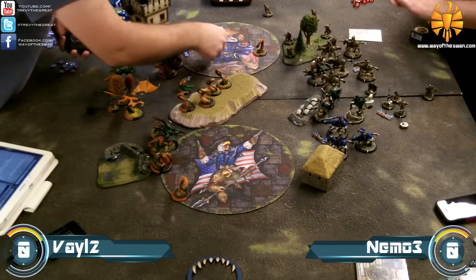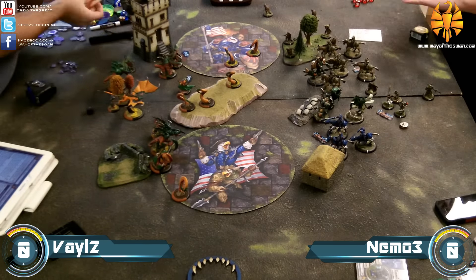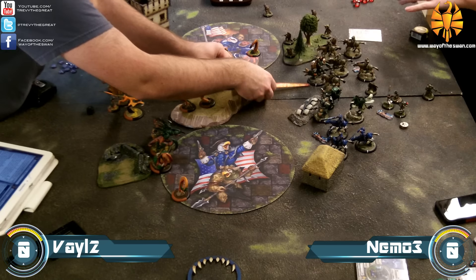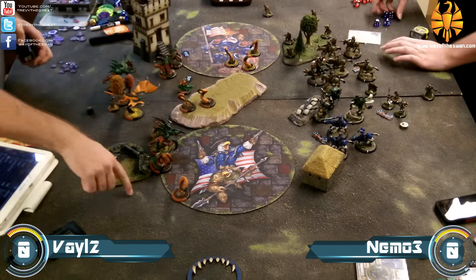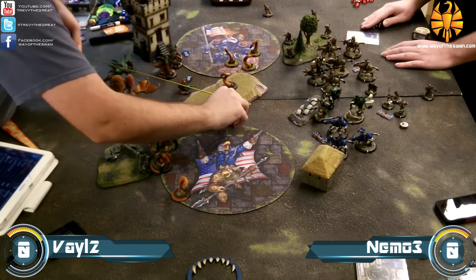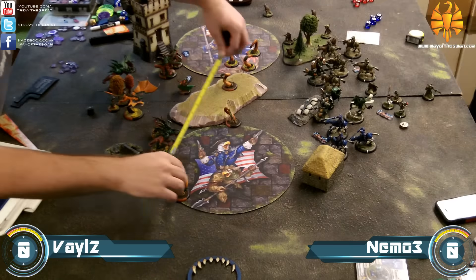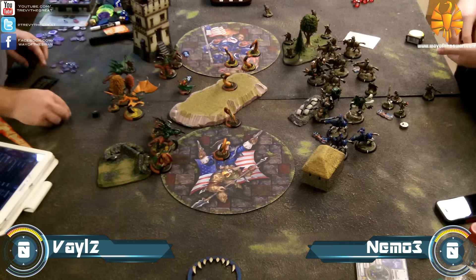Back over to the Legion turn, and Dynamo being so far forward poses a real threat — with Nemo's feat he can one-round a heavy with his gun very easily, potentially even cripple two heavies if they sit next to each other. My opponent really wants to take him out. The plan this turn is to hit him with a couple spells from Vayl.